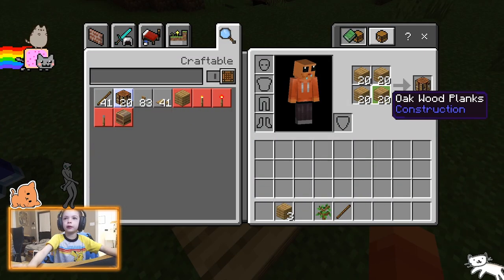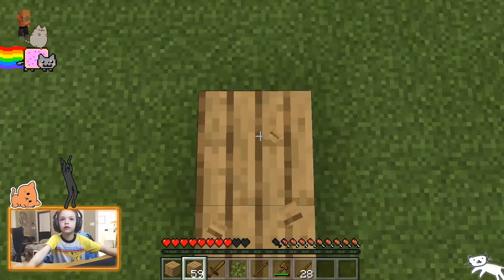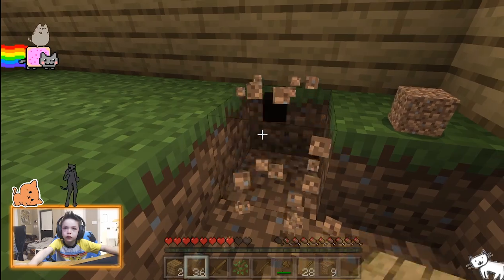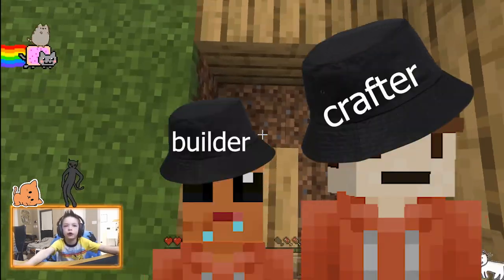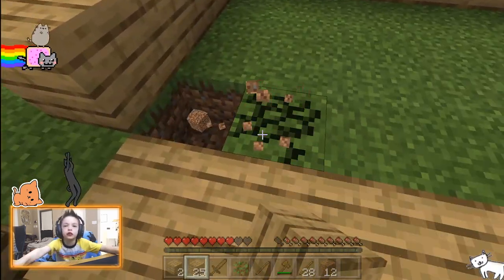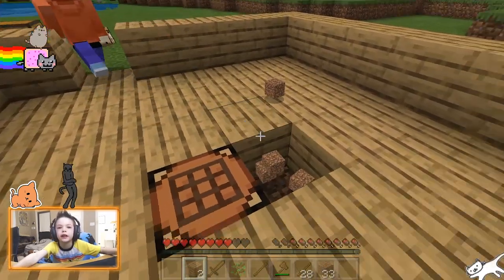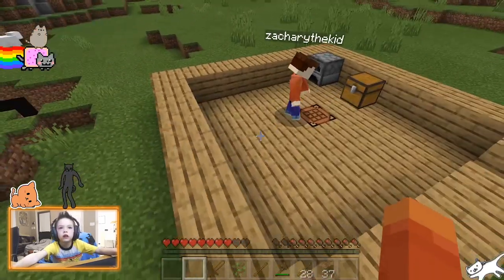I'm gonna make a crafting table. We got two crafting tables though - yeah that's okay. Amber, we're gonna make the house now. Amber, keep getting wood because we need more wood please. I'll be the builder, Zach will be the crafter, and you'll be the looter - you get all the loot and we'll all share jobs. I like it when it's in the floor. We got one piece of wood left, just put that right there.